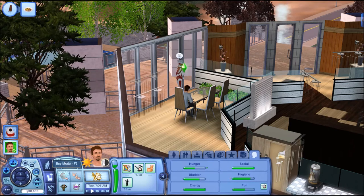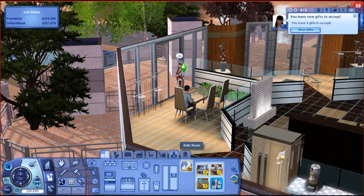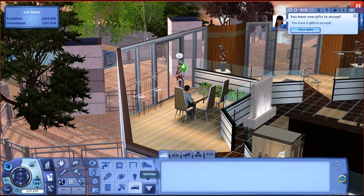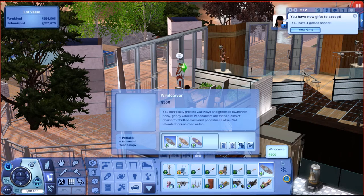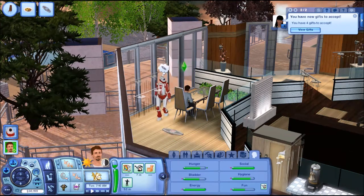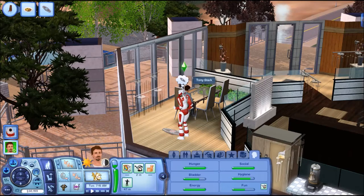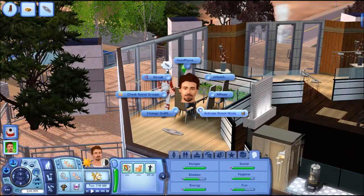What I find is the easiest way to build the advanced technology skill is to get your sim the hoverboard. You use it instead of walking, and as they use it more, they start using it in the house, up the stairs, and around town. They won't use cars but they will gain that skill a little bit faster, which is what we're going for here.